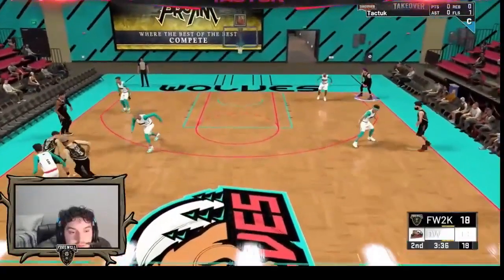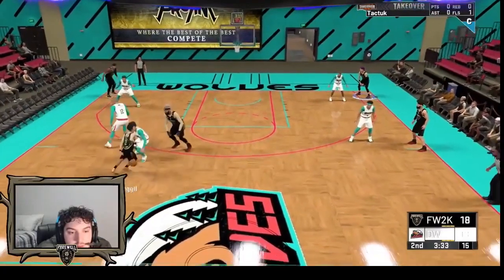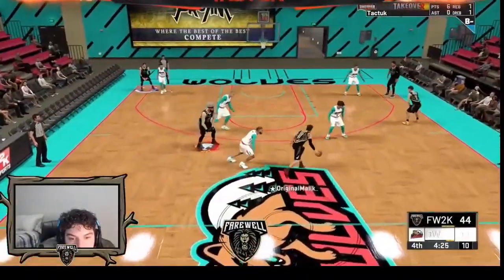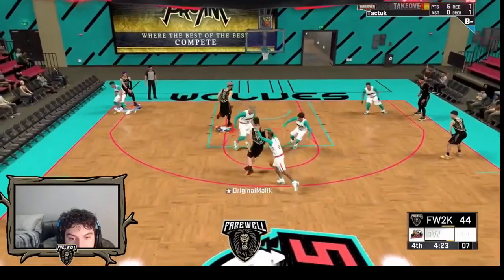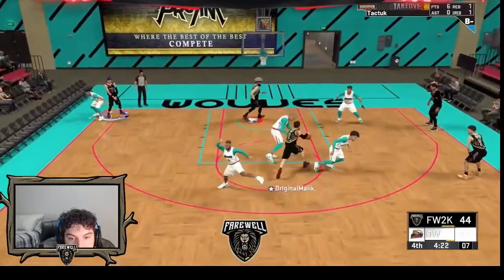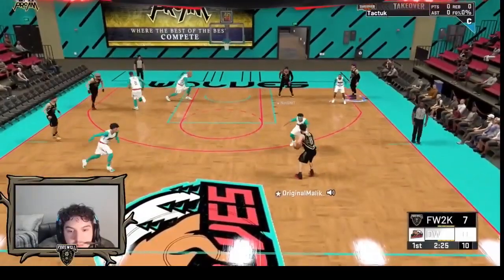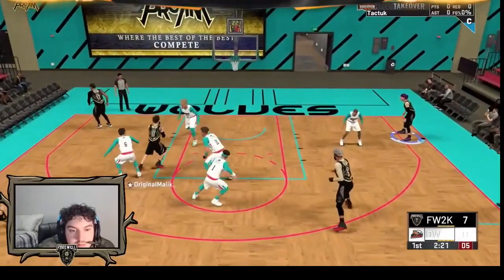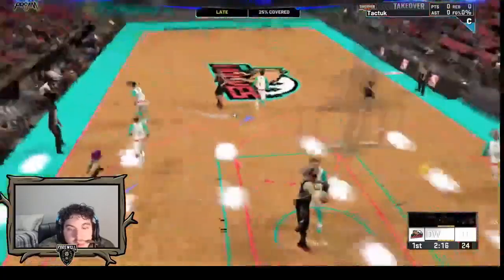Here you can see Rek go from a standstill behind the back into an escape behind the back. The screen is coming, he does one behind the back, turbo does nothing, comes to an escape, sets the defense up, hits them with another behind the back back to back, gets enough space, hits a pull-up jumper from deep with excellent release. And here you can see Malik using it just to find a passing angle — he gets into the free throw circle area with not much space, hits the behind the back, shifts the defense, finds a passing lane, makes the big man step up, then hits the big man who finishes the layup — all created by that behind the back move. Same thing, Malik on the wing scans the defense, the screen is coming, he hits it early, there's nothing at the elbow, very crowded with 3 defenders around him, but he does the move, gets open, finds a passing lane.